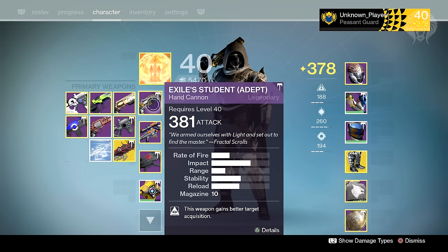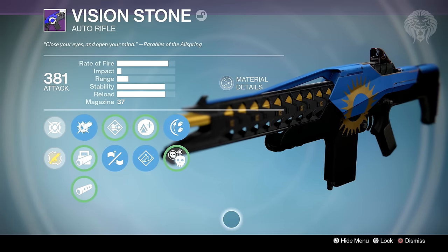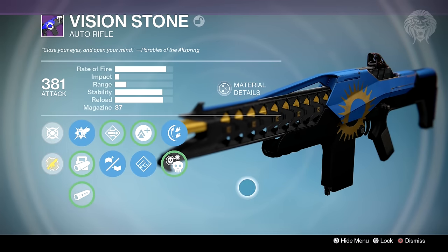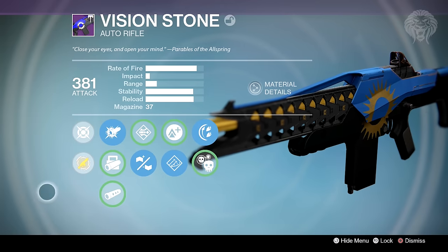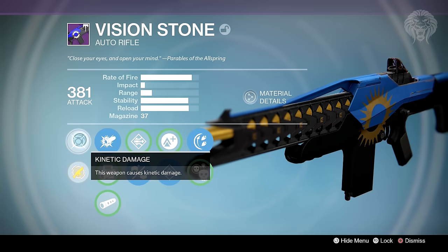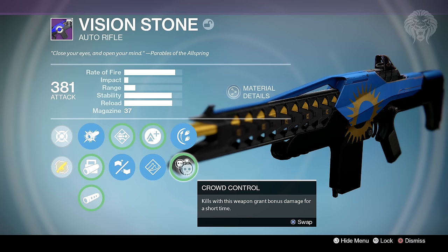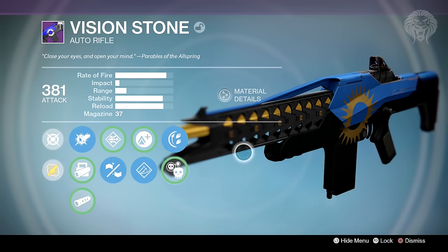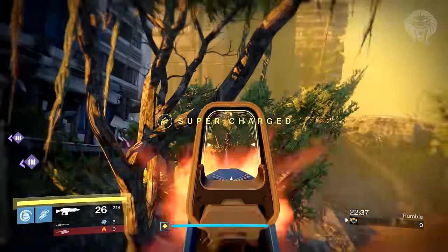Moving on, we also got an auto rifle — this is the Vision Stone. As you'll notice it's not gold; this is the blue version, which I got from my seventh game. That's the guaranteed weapon when you reach seven wins in trials, and it doesn't have Snapshot — it just says Connected Damage, so it doesn't come with the intrinsic perk that flawless weapons get. In terms of perks we've got Send It, Injection Mold, Lightweight, Hand Loaded, Rodeo, and Crowd Control — really great options for stability and range. I'm loving how you can switch between PvE and PvP setups, comparing Crowd Control as well.